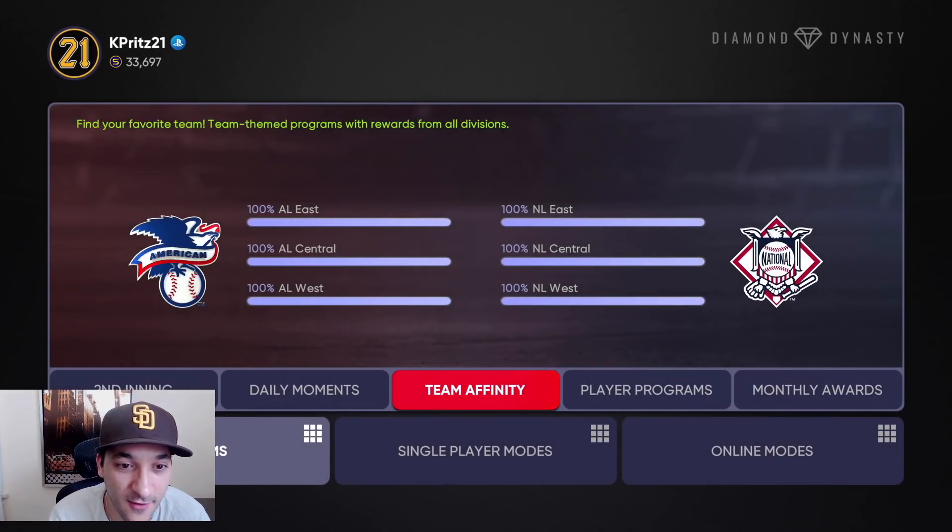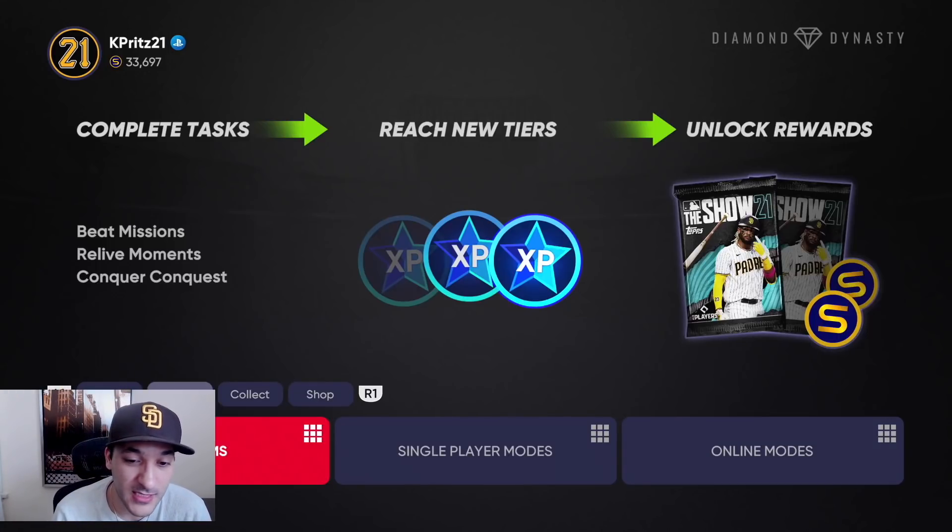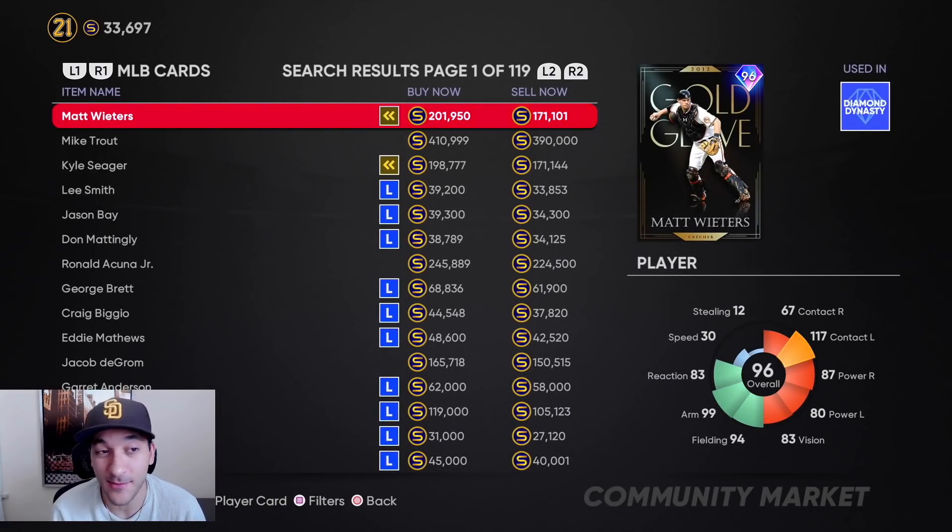If you guys haven't done Team Affinity Season 1, get those packs — you don't have to complete Season 1 for Season 2 to come out, but the packs make you stubs. When Season 2 comes out, focus on that, get the new diamonds and rewards. Also, Ranked Seasons — if we hit World Series soon those rewards are still going for around 200k. I'm 100% selling Waiters or Seager if we get them at 150k.